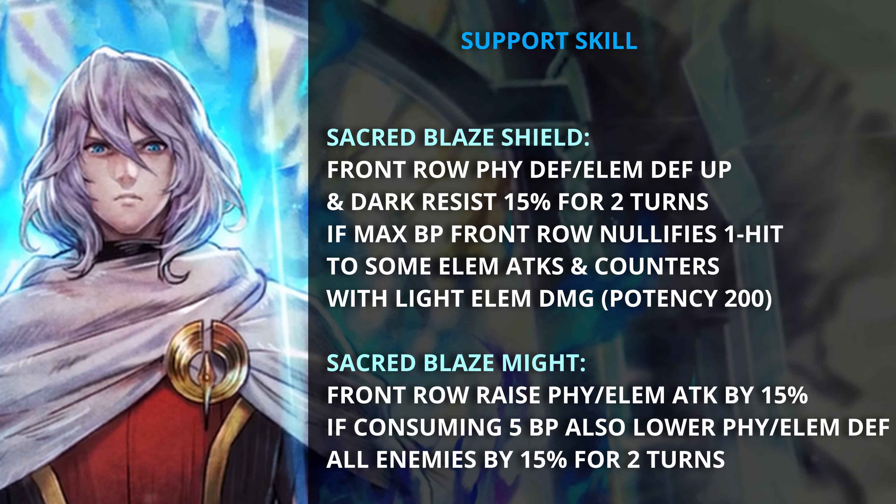For his notable support skill, Sacred Blaze Shield: he gives the front row physical defense, elemental defense, and dark resist by 15% for 2 turns. At max BP, the front row nullifies 1 hit to elemental attacks and counters with light elemental damage once you have 200. The second skill is Sacred Blaze Might: he gives the front row physical and elemental attack by 15%, and if he consumes 5 BP or more, he also lowers physical and elemental defense for all enemies by 15% for 2 turns.